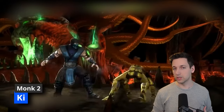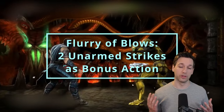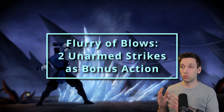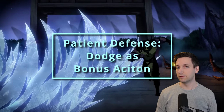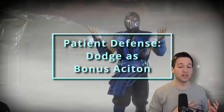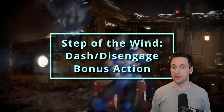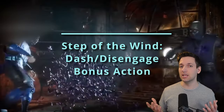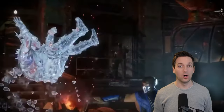At second level of Monk you get access to Ki. You have a number of Ki points equal to your level in Monk, and you can spend those Ki points on either Flurry of Blows — now instead of attacking once as a bonus action you can attack twice — alternatively Patient Defense so you can take the Dodge action as a bonus action, or lastly Step of the Wind so you can spend one Ki point to take the Dash or Disengage action as a bonus action and your jump distance is doubled for the turn.